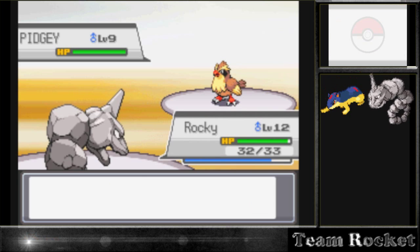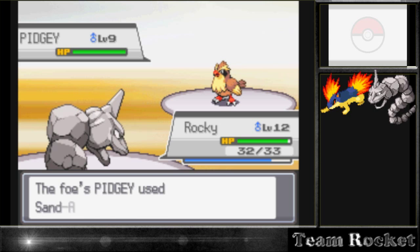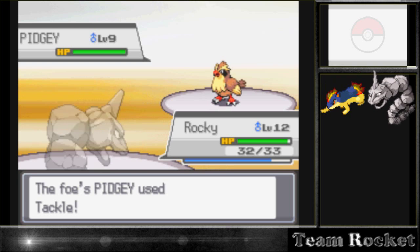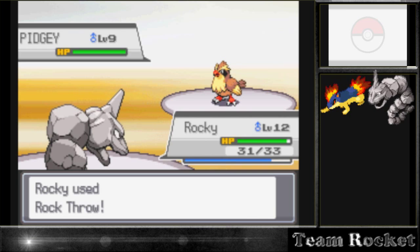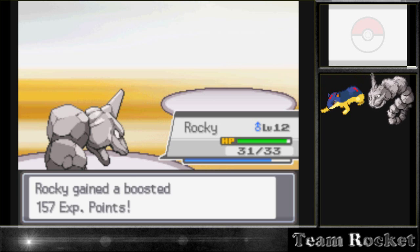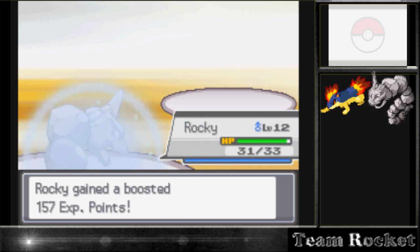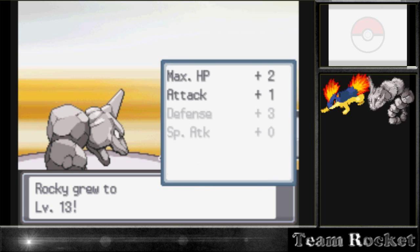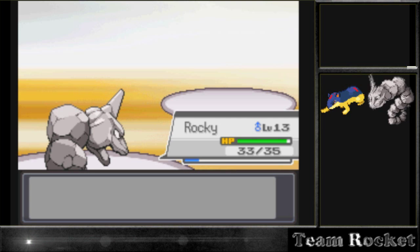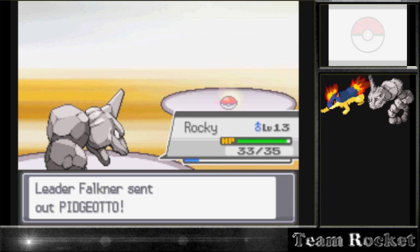Right here, I chose Rock Throw but Onyx decided to use Harden instead - he's not obeying me, just like Charizard and Charmeleon did with Ash in the anime. It's sad because we could have been done with the match a long time ago, but he wasn't listening. The good thing is, once again, it's a one-hit knockout when he does cooperate, so it could have been worse. After the battle, Onyx goes up to level 13. Our Quilava is at level 15.